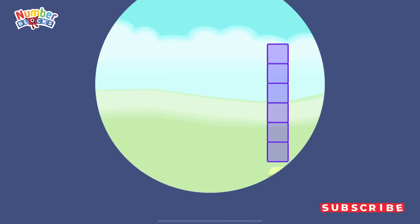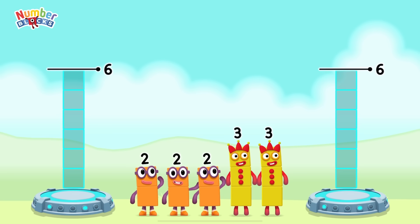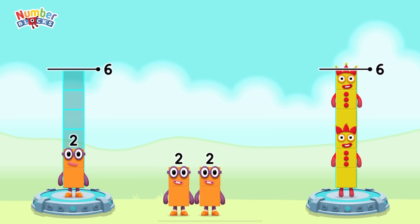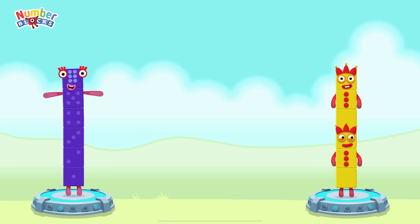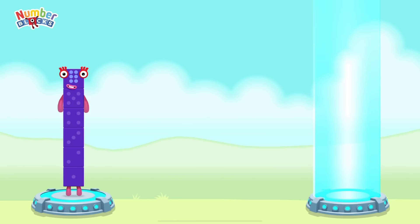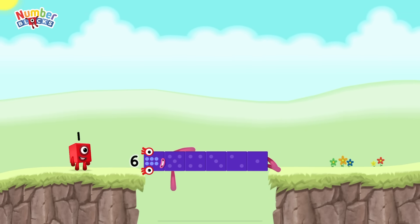Share the number blocks evenly to make two groups of 6. 2 plus 2 plus 2 equals 6. 3 plus 3 equals 6. 6 equals 6. Well done.